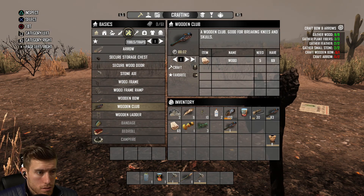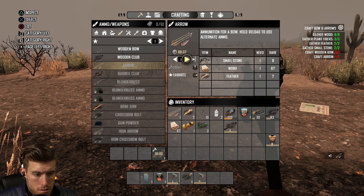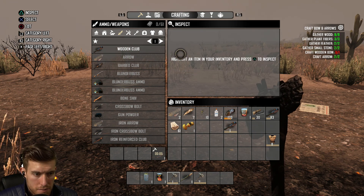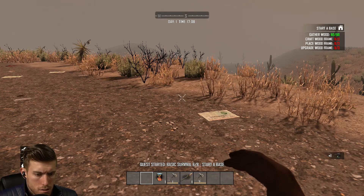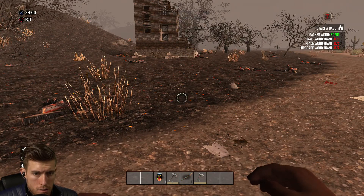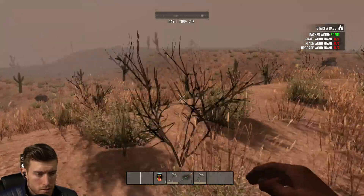Craft. How many do I have to make? Two. And that bow — bow life. Completed. I don't know what I just drank. Craft that wooden frame. We need to find a spot for our home. I don't think this is a good spot. Though there are no zombies here, maybe this is a good spot. There's wood. There's burning trees.